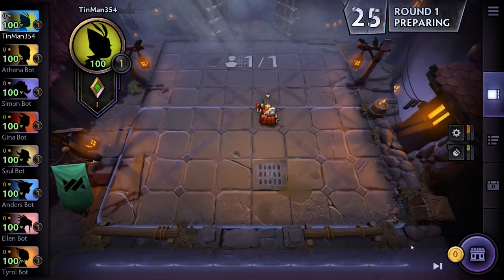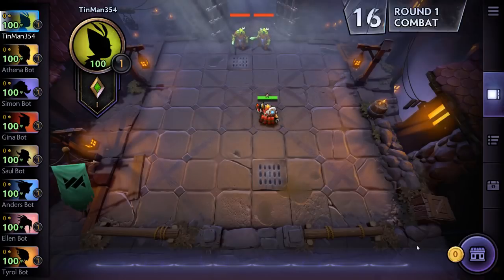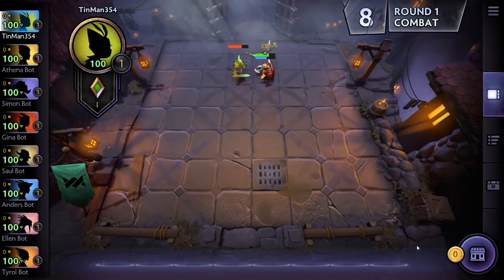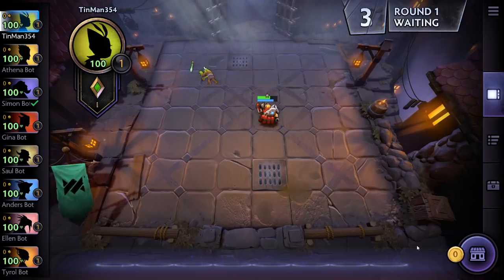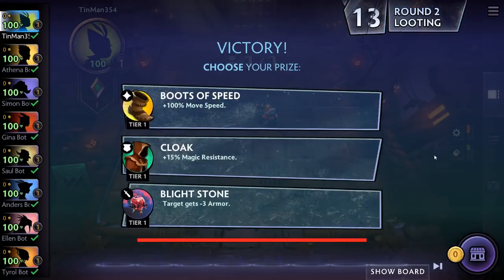Once we've placed our unit on the board, we're ready to go to the combat phase. Normally this happens automatically after 25 seconds, but in this solo mode I have to manually advance it by clicking the play button. This first combat round, the game pits our units against two AI-controlled creeps, which are trivial for any unit to defeat. Combat in this game is completely automated with no input from the player. You can choose which units to place and where, but once the battle starts, you get to sit back and watch the fights.